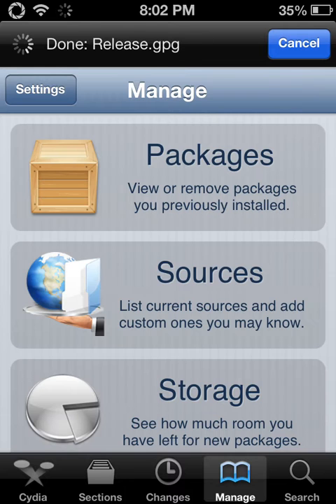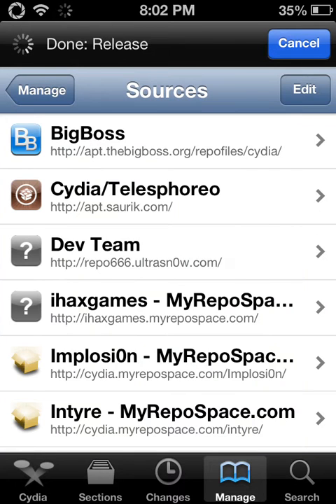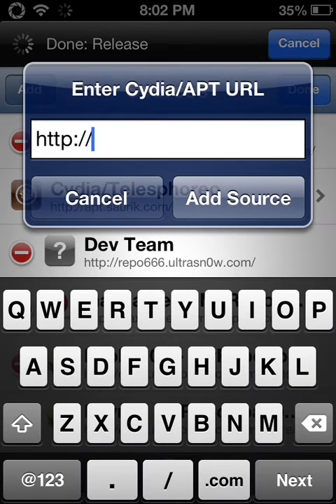You want to go to Manage, and you're gonna click Sources, Edit, and Add. I'm not gonna download it because I already have it.